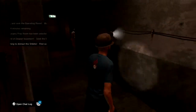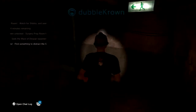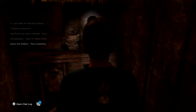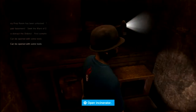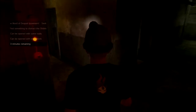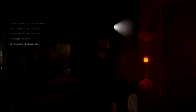Well, what is going to distract her? Okay, we can get in here — open the incinerator. It can be opened with some tools. Ah, there's an alarm here. And now we need to run back.